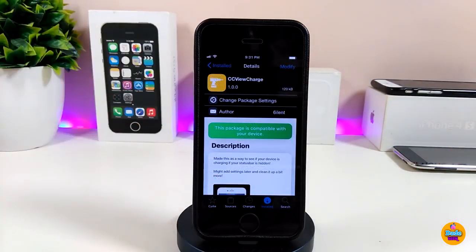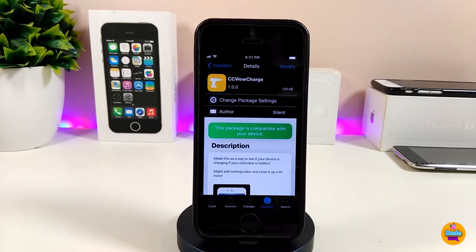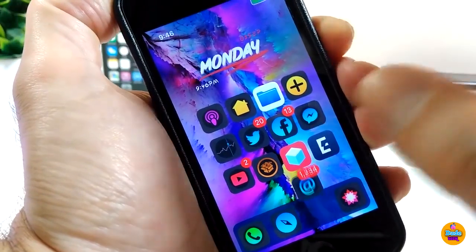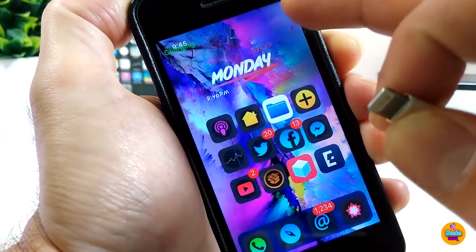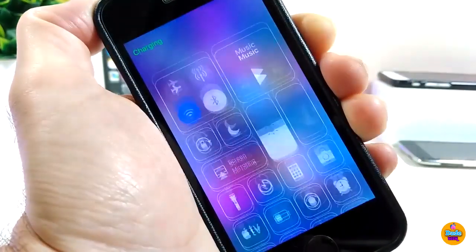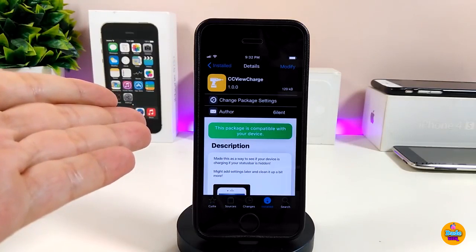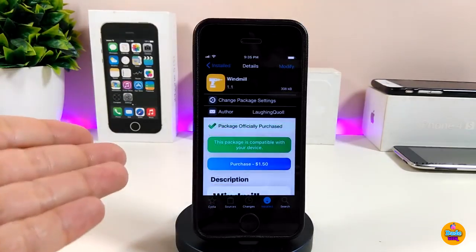The next tweak is CC View Charge. Once you plug your device into a charger and open Control Center, it will notify you whether your device is charging or not. Let me demonstrate: if I open Control Center and plug my device in, you'll see it says 'your device is charging.' If I unplug it, it notifies me that it's not charging. That's CC View Charge.